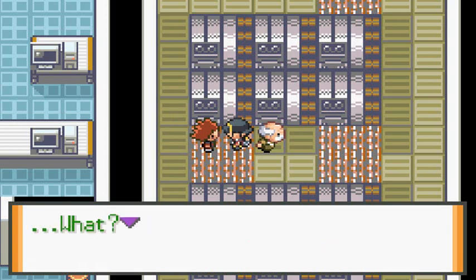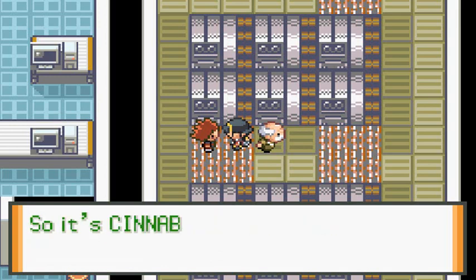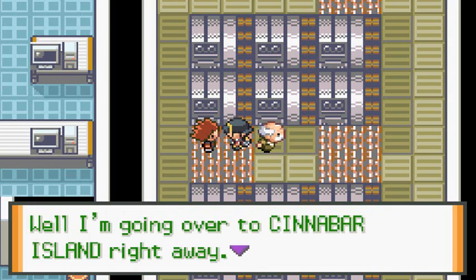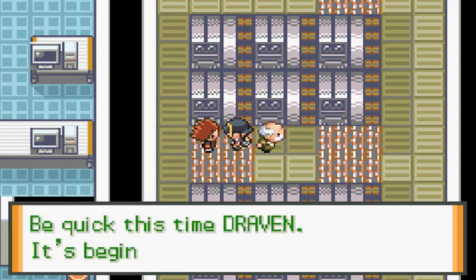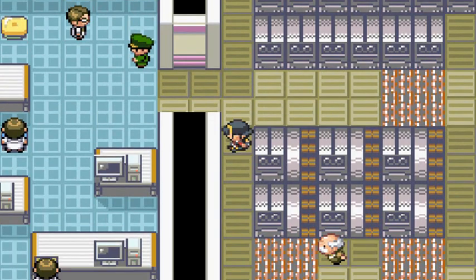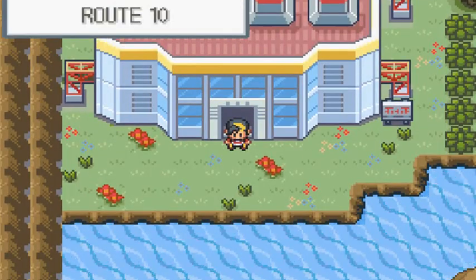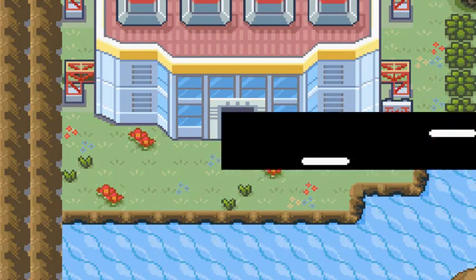This guy says: 'Good work Draven, you got that stolen part back. Team Rocket, just as I thought — the Rocket spilled their next location: Cinnabar Island. I'll bet Team Saturn will be there too. I'm going to Cinnabar right away — we'll have to find a way through Diglett's Cave. Be quick this time Draven, it's beginning to get interesting!' Now we can go back to Lavender Town to receive the Expansion Card.